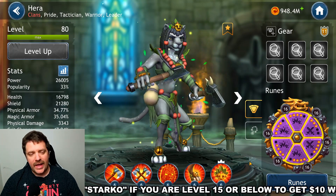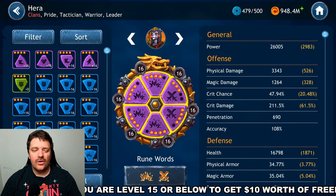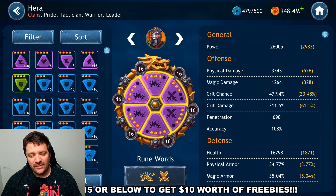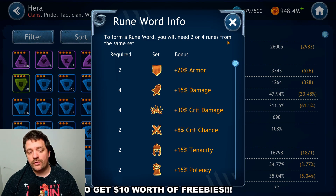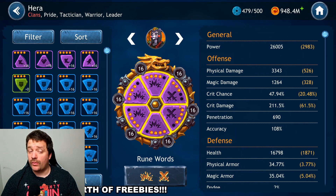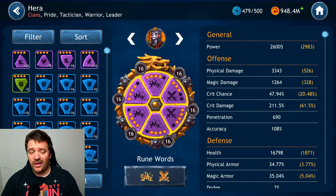For runes, the setup is pretty simple. My favorite is two Critical Rate and four Critical Damage. You could replace that with two Critical Rate and four Damage runes to get the 15% damage bonus instead of the 30% critical damage bonus — both are viable. My personal recommendation is two Critical Rate plus either four Critical Damage or four Damage.